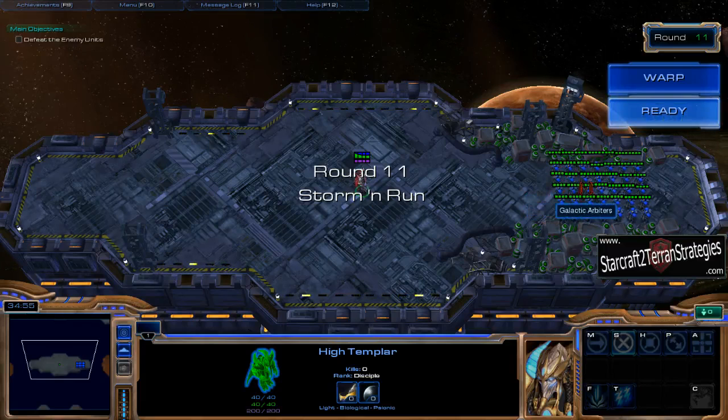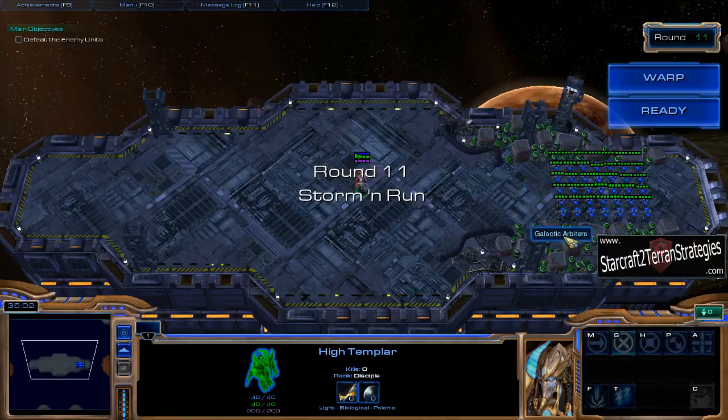These Marines in the back are going to start going up outside and kind of form a concave on you, and you don't want that to happen because they'll get out of range of your storms.